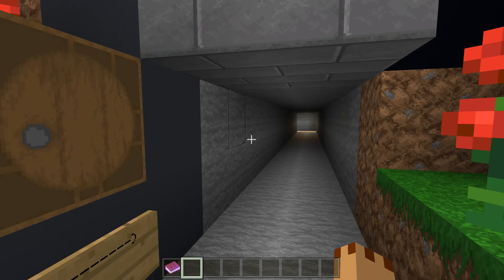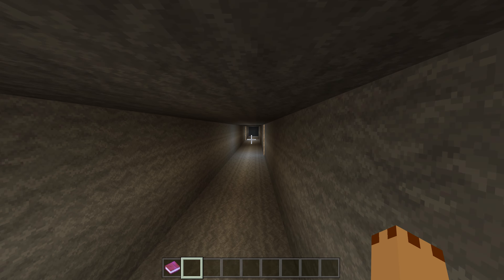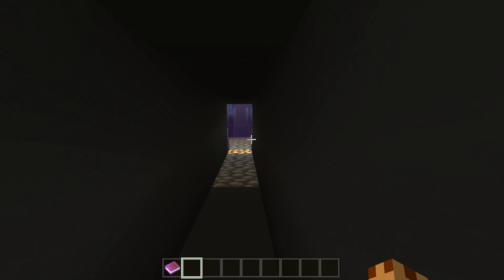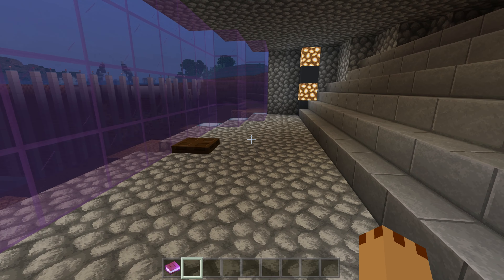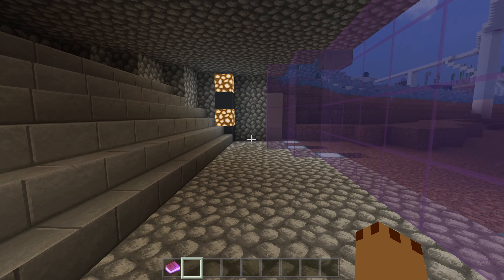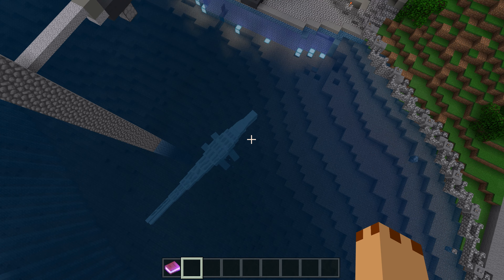Nice Mosasaurus Stadium! You can go underground. This is what you can see underground — it's right down here. Yes, there's an underground area, wowza! There's a trap door as well. You can go into the Mosasaurus arena — you don't want to though because you will get eaten.